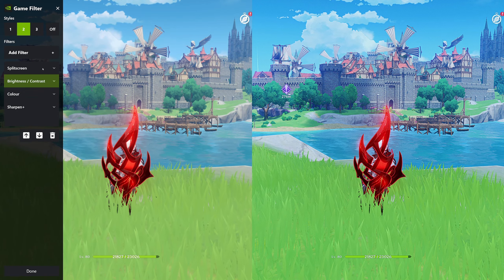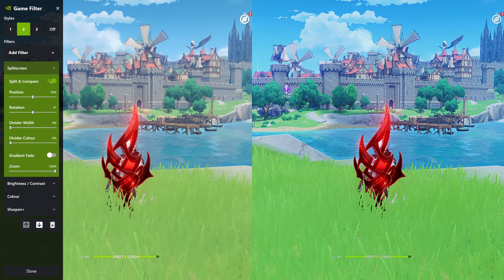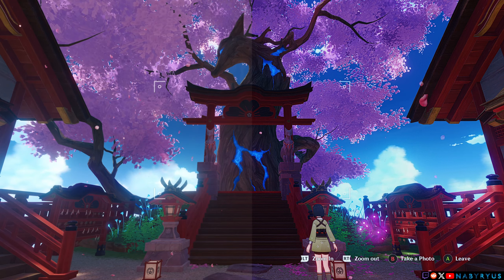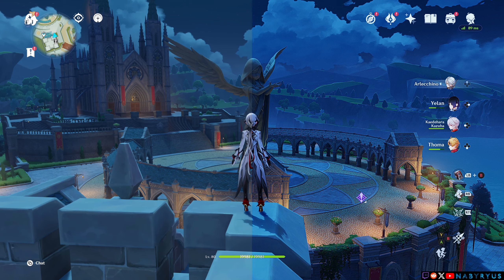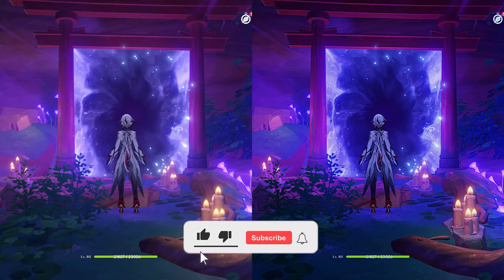Now turn the Split and Compare off and try playing around like this for a bit to see if everything looks fine. If you are happy with these settings and don't want to change anything, simply open the menu and delete the Split Screen filter. And that's it!